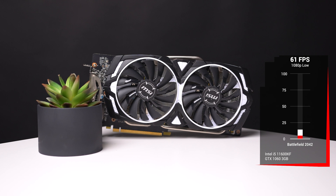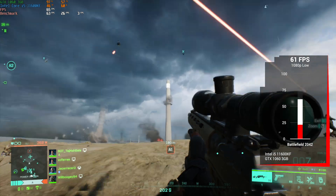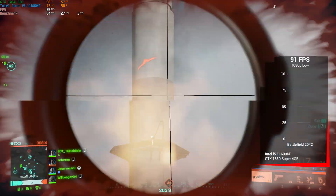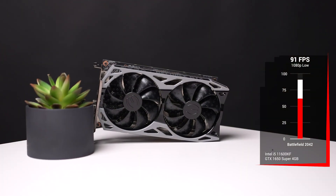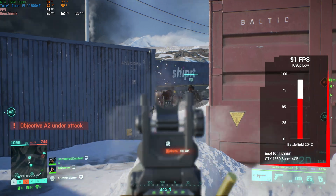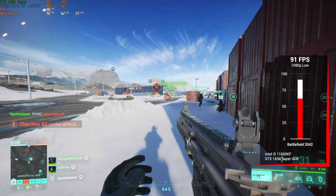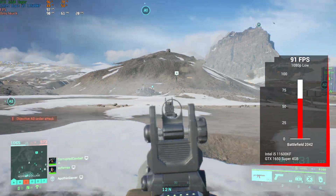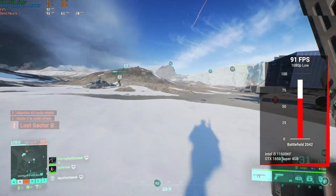Getting into our 60 FPS friendly cards, we have the GTX 1060 3GB, and even this one managed to average 61 FPS in 1080p with low settings. Also using 1080p and low settings was the GTX 1650 Super, but this one managed to get all the way up to 91 FPS. If you only want to achieve 60 FPS, you can definitely increase the settings towards medium, but we would still recommend shooting for this higher FPS even if you have a 60Hz panel — that way it's way more consistent when the FPS does decide to spike down.